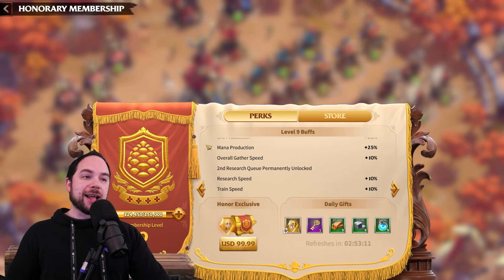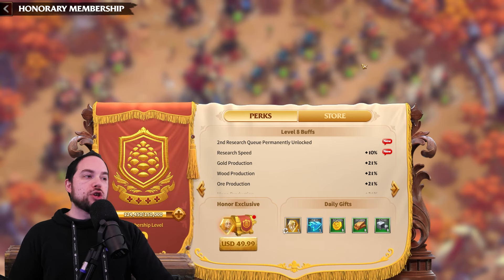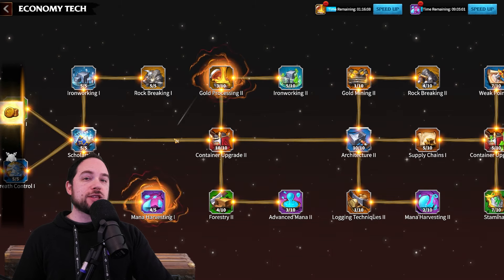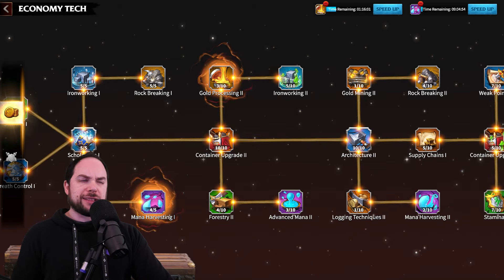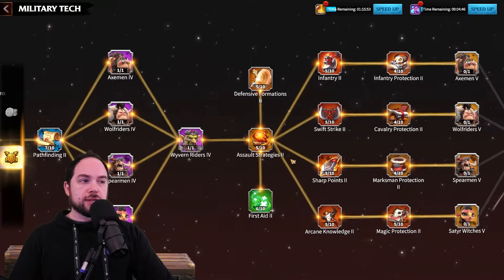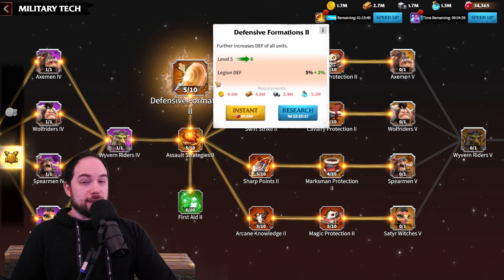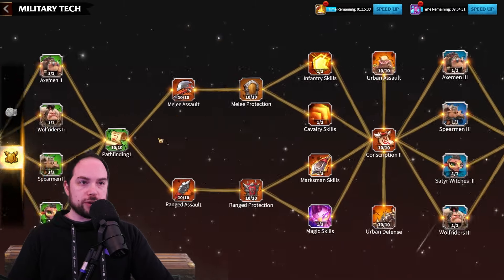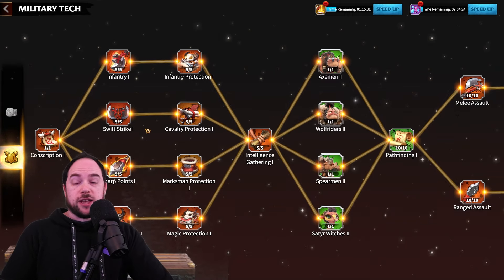But there is more. At VIP level 8, you unlock a second research queue. For those of you used to playing Rise of Kingdoms where you can only research one thing at a time — get to VIP 8 and you can research two things at a time. This is honestly kind of insane. You can have a long-running research going in the background that takes a really long time — some military tech going to level 6 takes about 10 days — while also speeding through some smaller research at the same time. You want to get this as fast as you can because every day you have an extra research queue is kind of like a day of free speed ups.